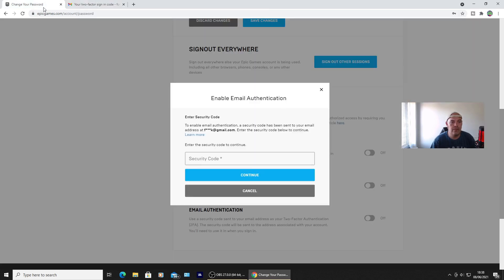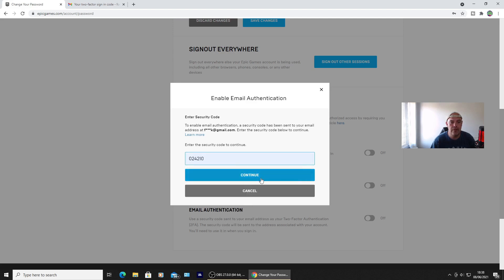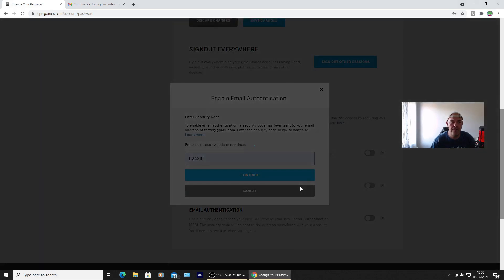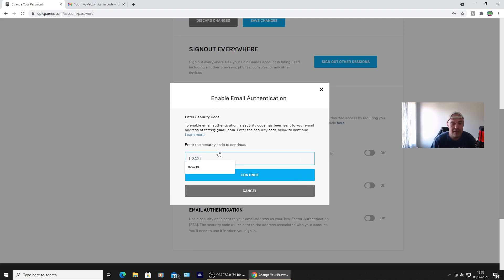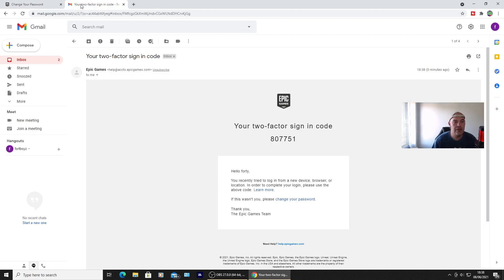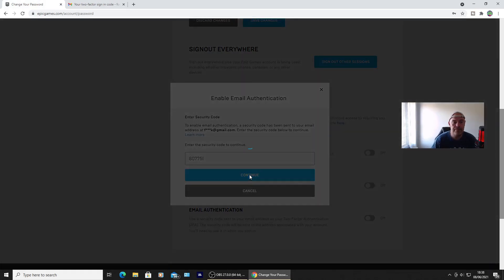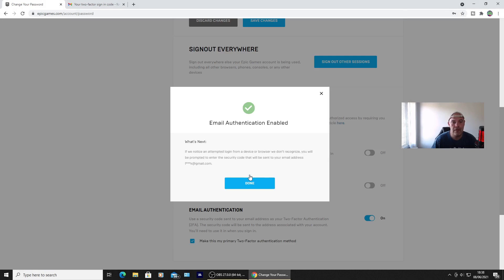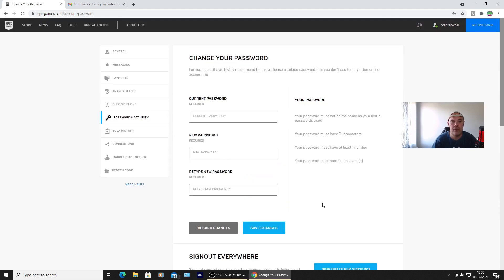I'll quickly copy it, go back, paste it in, and press Continue. It says the security code is invalid — maybe I put in the wrong one. Let me check again. Email authentication enabled — so that's done, two-factor authentication is now set up on this Fortnite account.